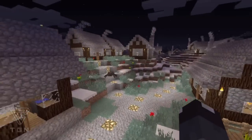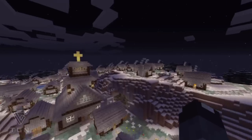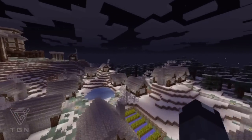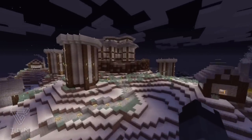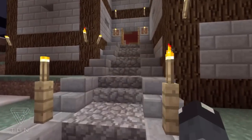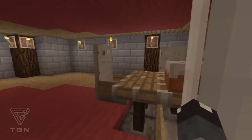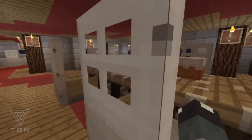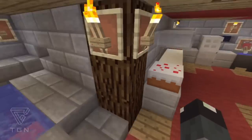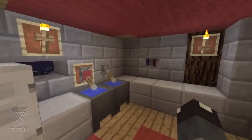It is an elaborate European castle with a bunch of town buildings. It's claimed to be a castle — it doesn't look like a traditional castle, but it's definitely a nice build. It has a very large table, like King Arthur style, and there's a hot tub with lava at the bottom.